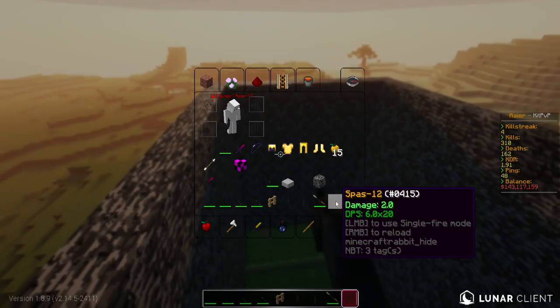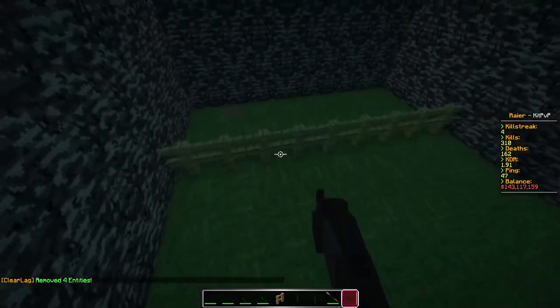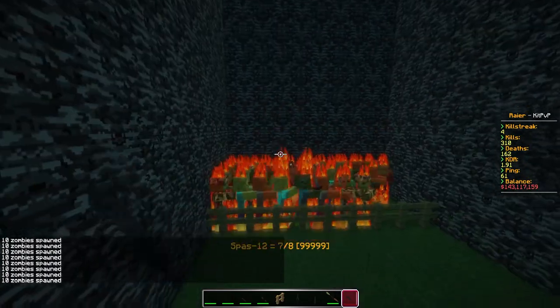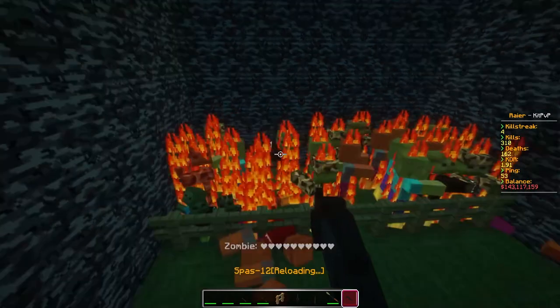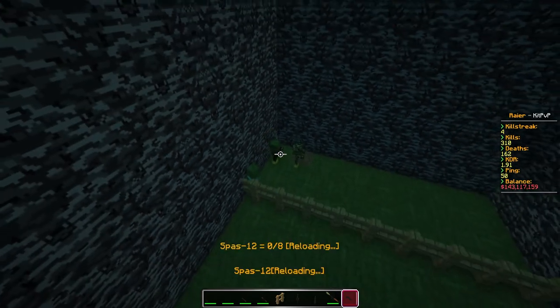Next up on the list is the Spaz-12. You can already see the DPS has a timer, so I imagine the fire rate is going to be very fast. Let me just quickly spawn some in. Alright, let's see this fire. Damn, I think I spawned in a little bit too many. There we go. Still a few baby zombies left.